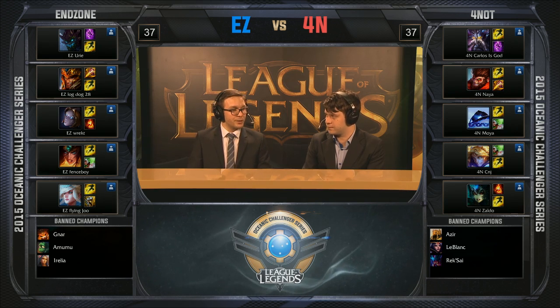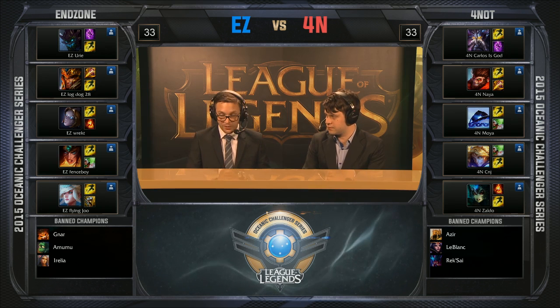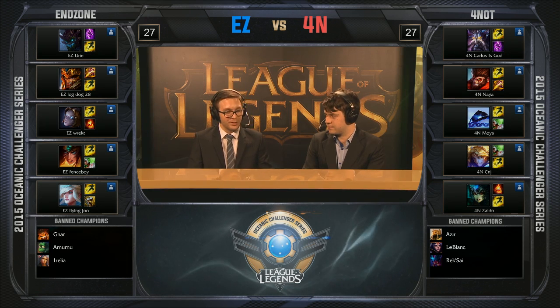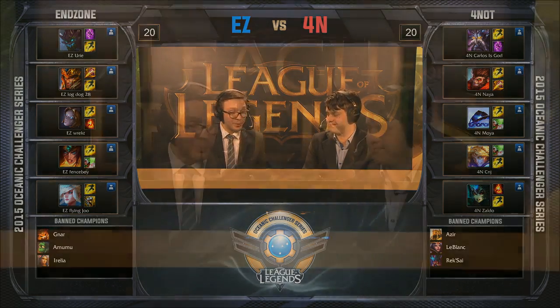Just touching on the support point, it looks like OCE is starting to develop some great supports. The fact that Flying Dew is even in this promotion/relegation event shows how good our supports are. We've got people like Egypt, people like Rosie that are still around the scene. But it looks like we're really tunneling on three picks in support — people are forgetting things like Alistar, things like Braum. We've seen Annie make a comeback, we saw a Syndra support last night. There is a wide champion pool out there for supports.